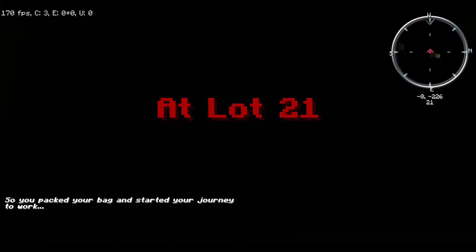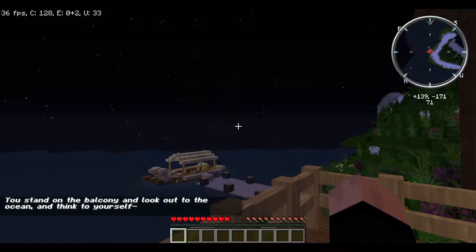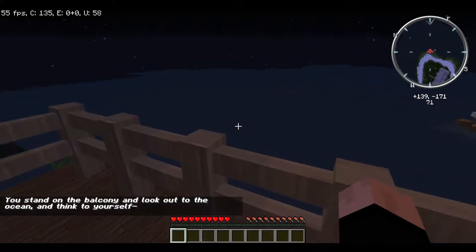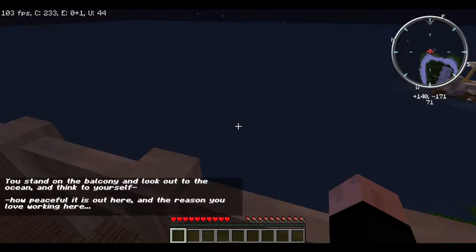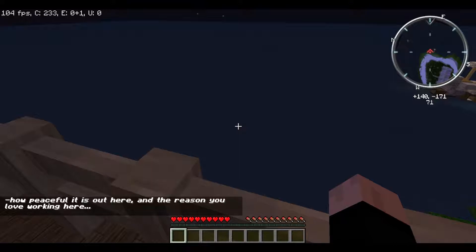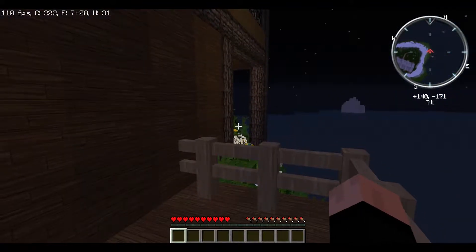Okay, Lot 21. Stand on the balcony and look out to the ocean and think to yourself how peaceful it is out here and the reason you love working here. Okay, I guess I'm supposed to go back in now.